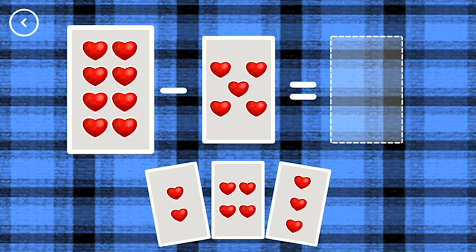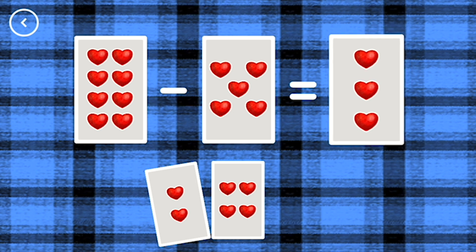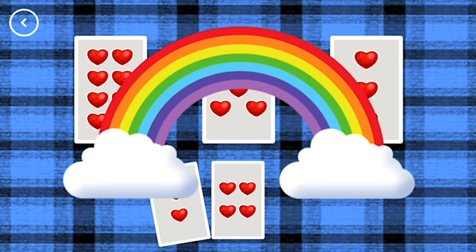If you start with this many and take away this many, how many are left? Three minus five equals three. That's the correct answer!